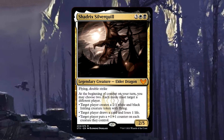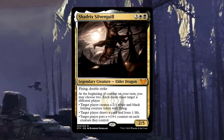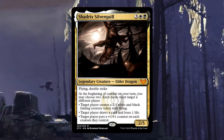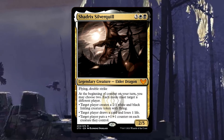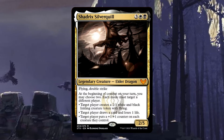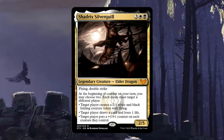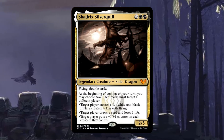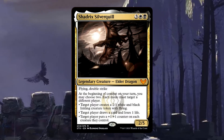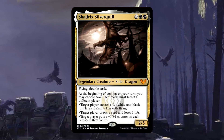In case you missed that spoiler video or the Strixhaven spoilers in general — what is a Shadrix Silverquill? It kind of sounds like a dumb 1980s sitcom. Shadrix is a 2/5 elder dragon costing three white black. It has flying and double strike, and at the beginning of combat on your turn you may choose two modes, each targeting a different player.